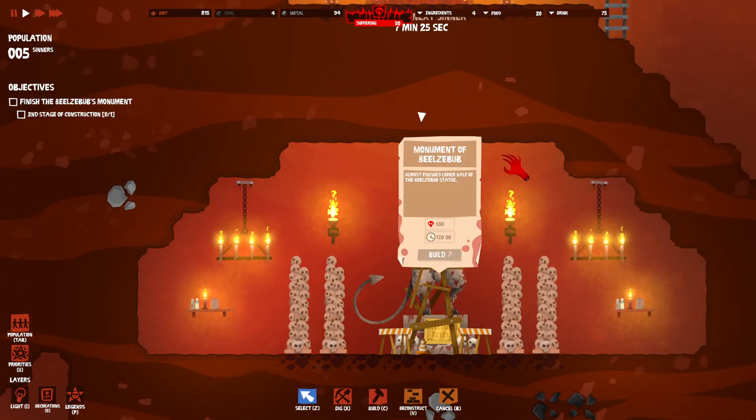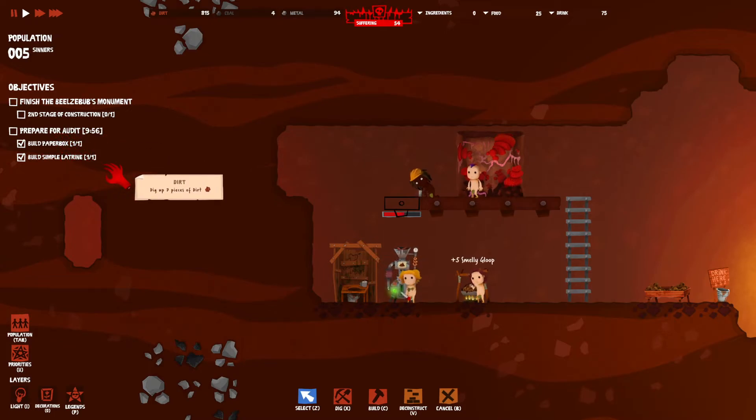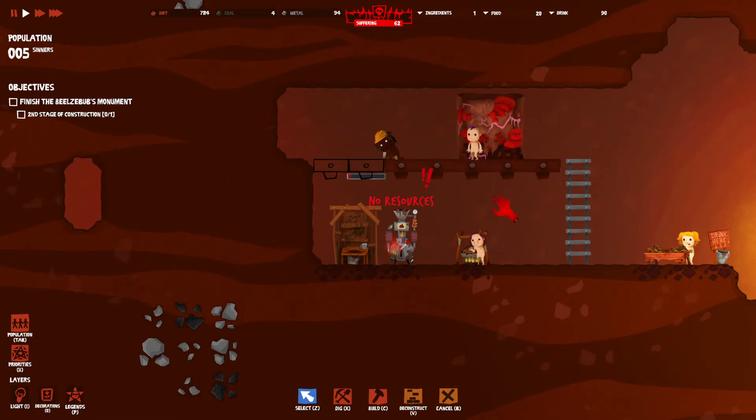Stop what you're doing, slug - an official audit will commence in 10 minutes' time. Each new circle of hell needs additional structures to meet the needs of our sinners. If a circle does not have the proper infrastructure, a penalty will be imposed on its manager. So build what's necessary or I will make sure you suffer every agony we offer. Prepare for audit - build paper box, build simple latrine. We already have that - we are doing good, the audit can go ahead and happen. Some stupid fop-doodle has screwed up everything - this audit isn't happening. So get back to work, bootlicker. The audit is not working - we're not having to do the audit. That's good.